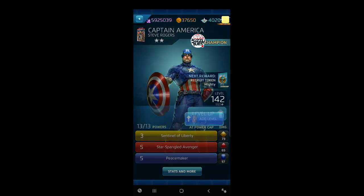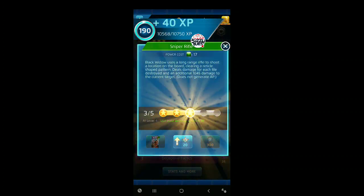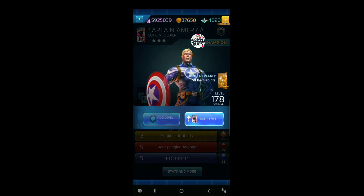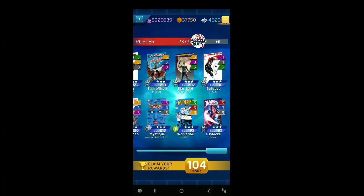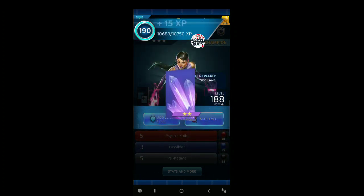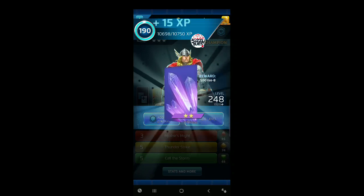Same thing for Cap — gets another Mighty Token. I think that's it for those. We can level up Gracie Black Widow to 3-3-3 — nice build running on her so far. And Cap earns 25 shards toward Worthy Captain America. Very good. Let's collect our shards. We need to do that on Thor — we'll level him up with the shards we earned for pulling everything.